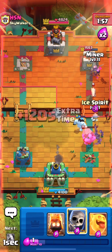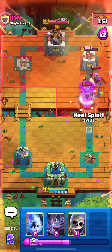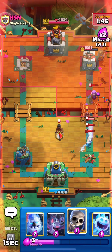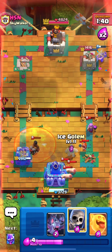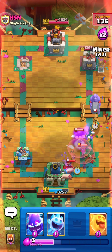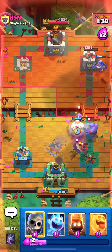He places a witch on the right side and we try to tank with a miner but it doesn't work. Look at the pig rain happening — there were four pigs at the same time. He ram riders the other side so we don't use bats since we know he has poison ready. He actually dies before touching our tower. We tank for the witch with ice golem and then skeletons, then place bats very high up to kill her before she reaches our skeletons.